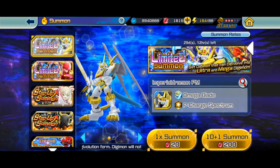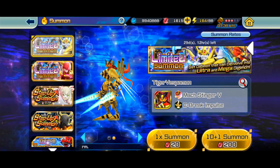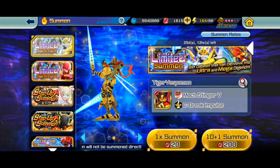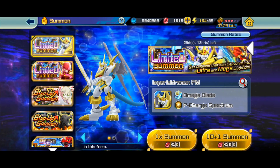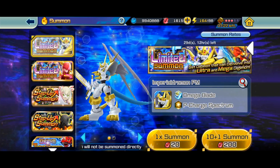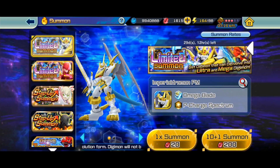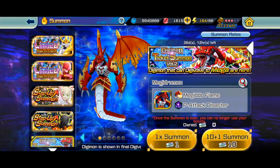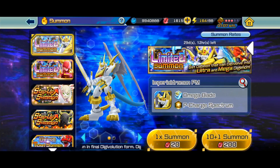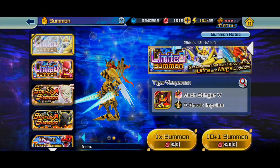If you want to counter that, you need something that clears, but something like Allforce, Gallantmon, Rusty Tyrannomon, or Megidramon might not be tanky enough to clear it and then dies — it's a complicated area with ups and downs. Most definitely summon for ImperialDramon Paladin Mode, make sure you have some anti-crit, and look out for that in the future. I hope this video was helpful — remember to like and subscribe and I'll catch you guys in the next one.